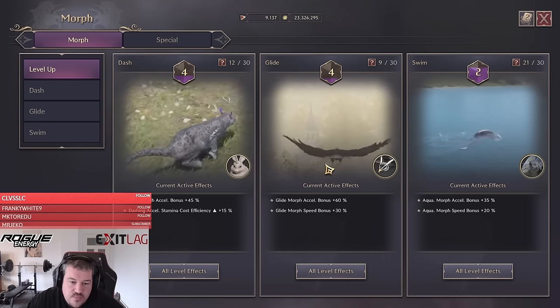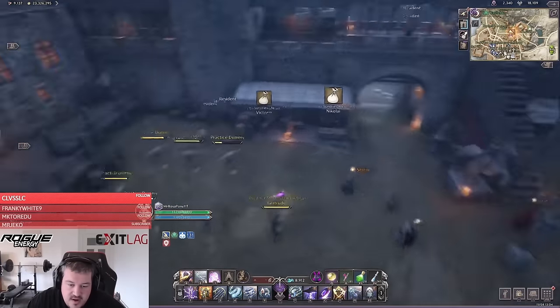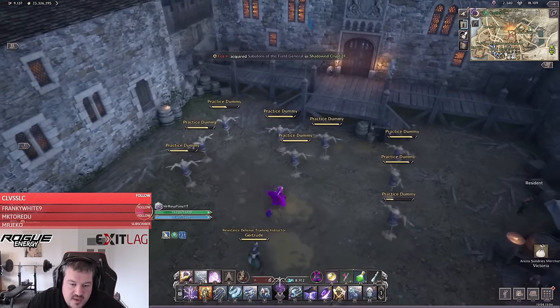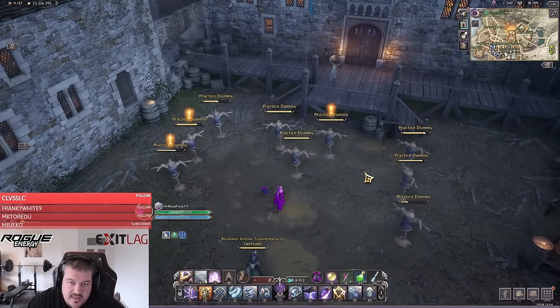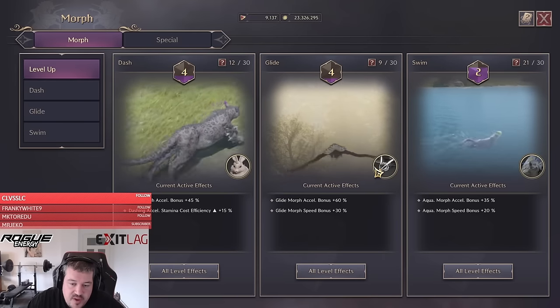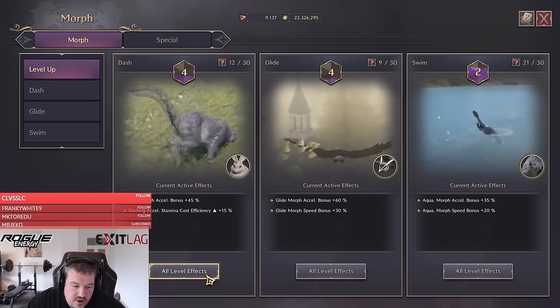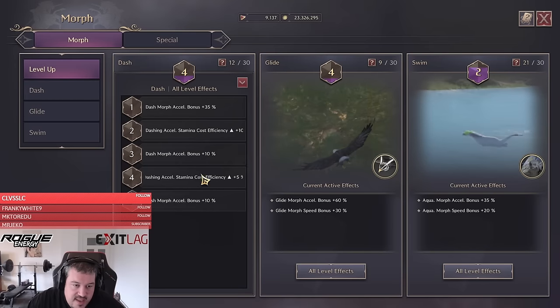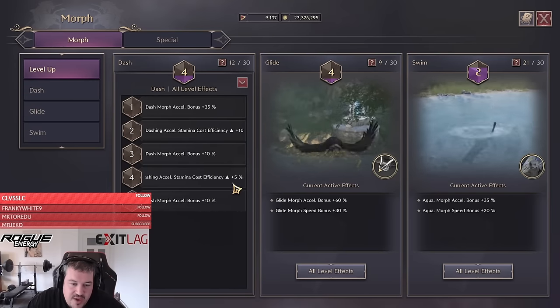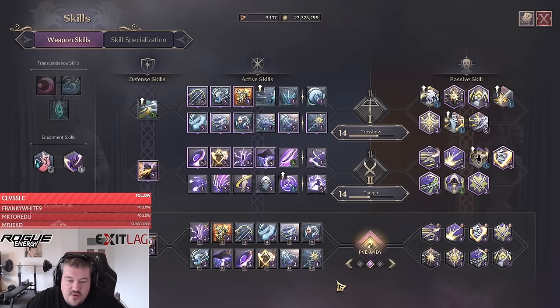Regarding morphs, I recommend choosing the smallest ones you can — this is also why I'm running the bunny, because the hitbox of morphs is actually different and that matters sometimes in PvP. You should also try to level up especially the flying morph and the dash morph to level five, because the effects you get — like Accelerate and similar — will give you a big advantage in PvP when creating or closing gaps.